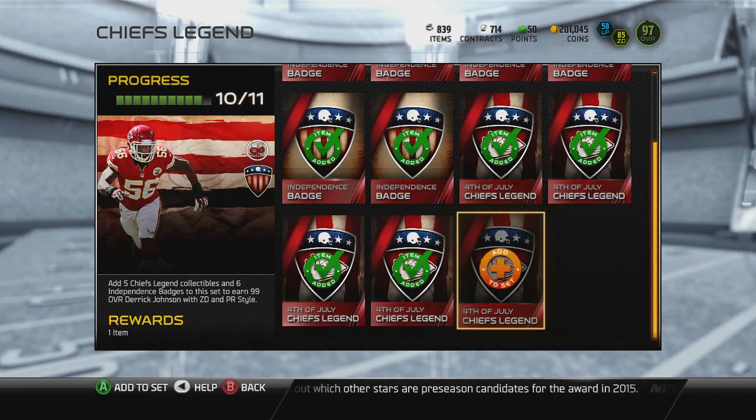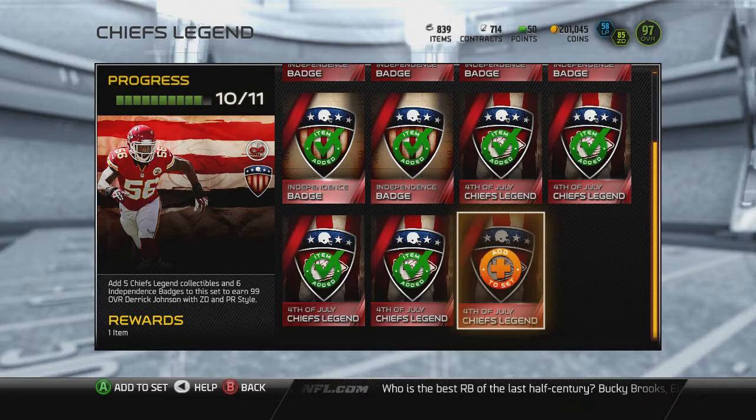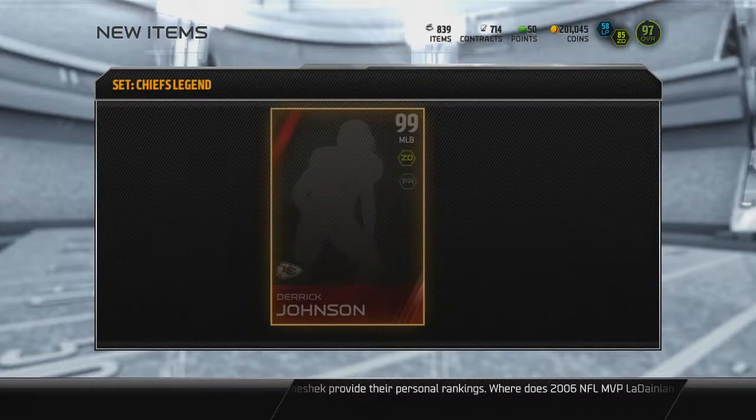What is up YouTube, Photoshop RLC and the new 99 Legend for the cheese man — I should have known it would be Derek Johnson. They wouldn't put a new card or a new player into the game. And you know what, I love that these only take six Independence badges, which is great because that means I'm pretty sure I can do every single set now. So let's get right into this.